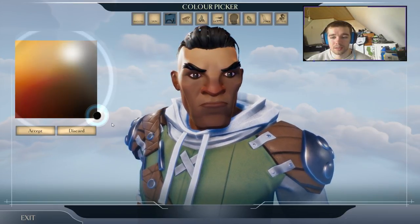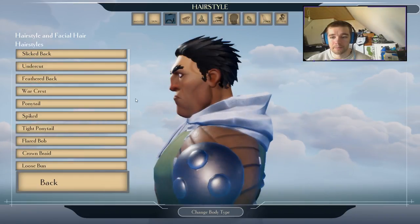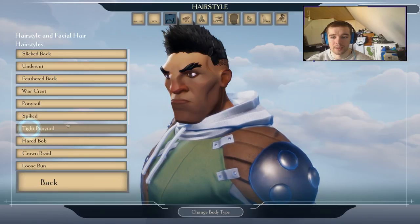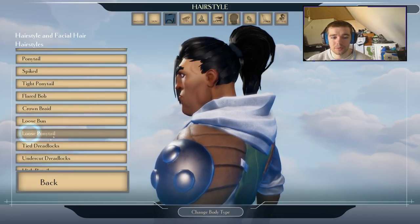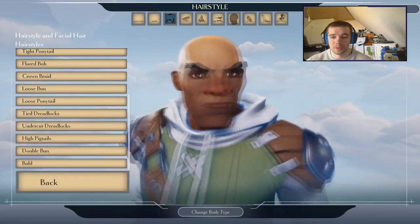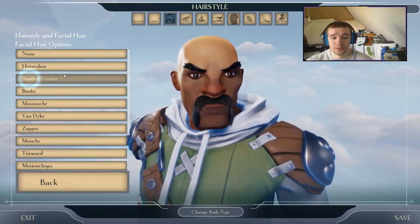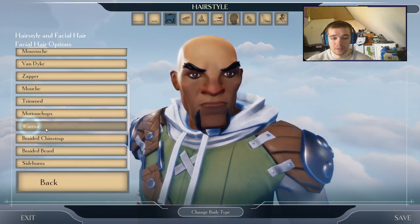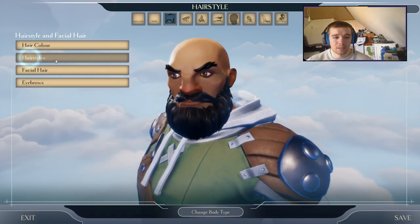Hair color. Hairstyle - select undercut, ponytail, spiked, tight ponytail, flat, crown, loose ponytail. Actually a game where they have different cool hairstyles. We'll take bald - somehow I like when they are bald. Horseshoe. They have some very cool beards, so I'll probably take this one here.